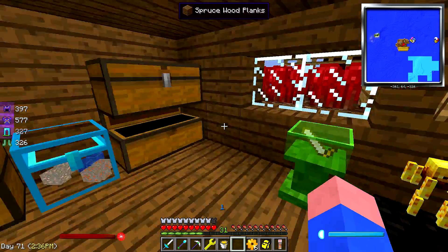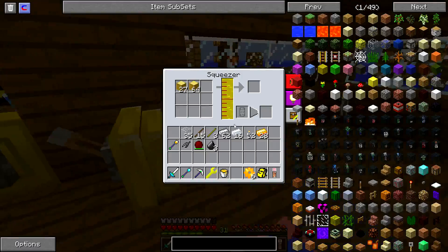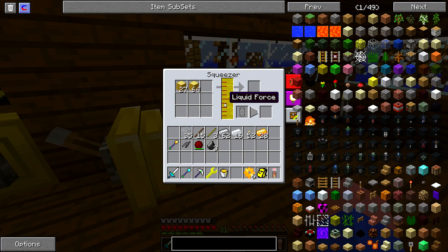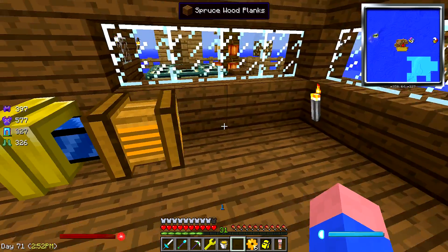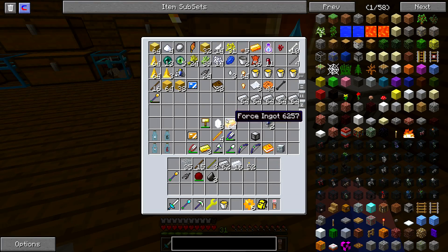Let's put this stuff away. What I did was I made another force engine. I made a squeezer to start squeezing out some of these force logs. But now what I need to do is definitely get some of the tanks and stuff going for transferring this stuff to the places that I want it to go.